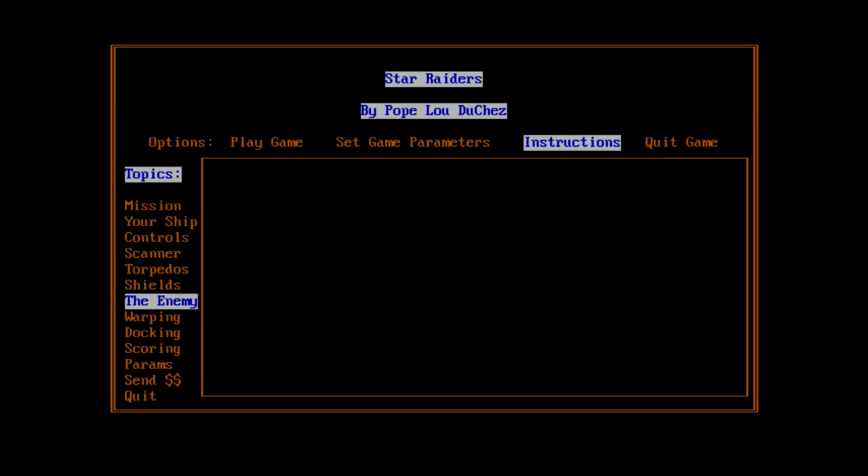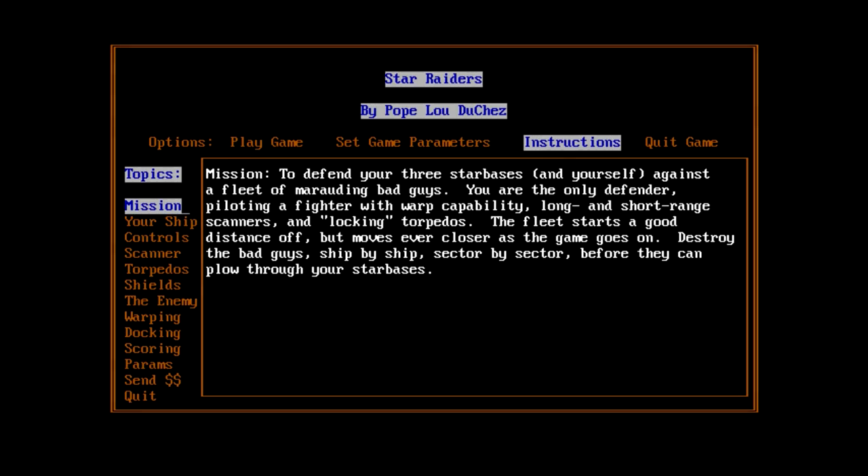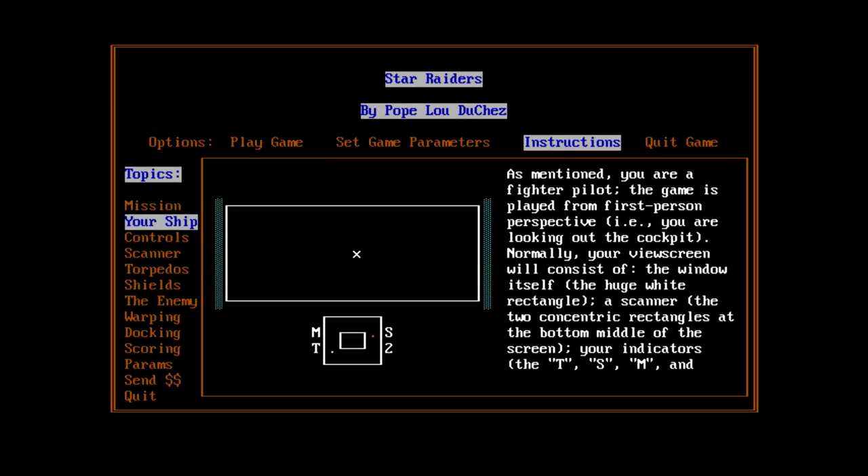Instructions. Mission: to defend your three star bases and yourself against a fleet of marauding bad guys. You are the only defender piloting a fighter with warp capability, long and short range scanners, and locking torpedoes. The fleet starts a good distance off but moves ever closer. Destroy the bad guys ship by ship, sector by sector, before they can plow through your star bases. This almost seems like it would be like one of those old Star Trek type games, especially given the long and short range scanners. But it's actually played from first-person perspective.